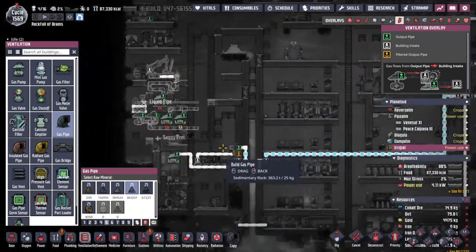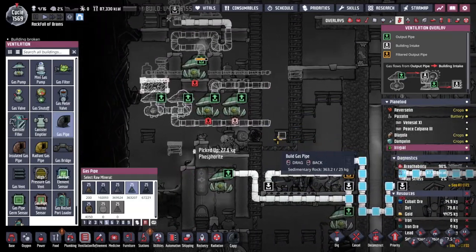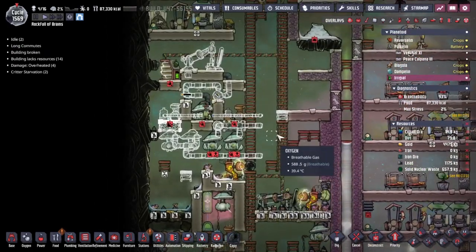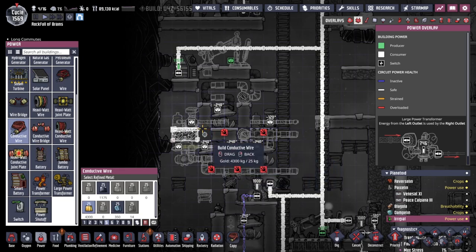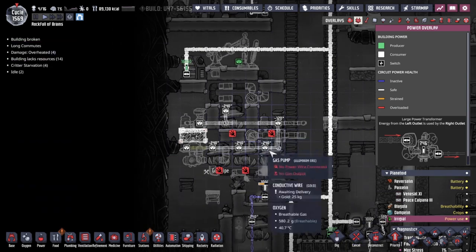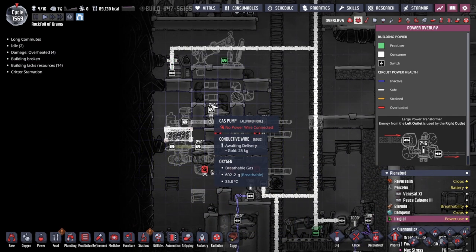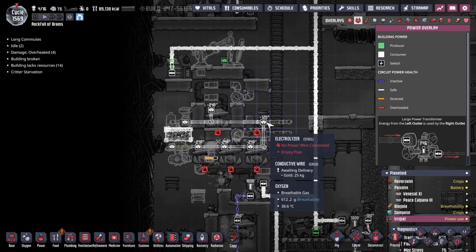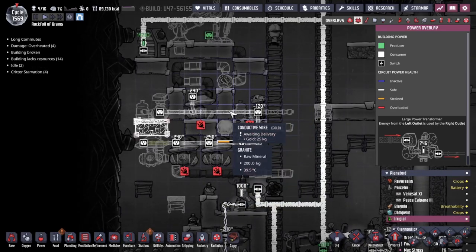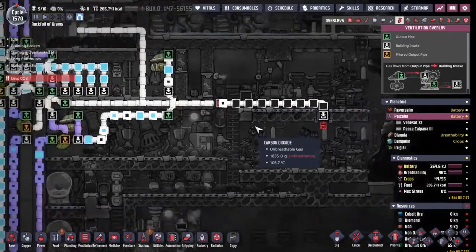We're going to have two separate oxygen lines coming out of here — one will probably join onto this line, and the other one, maybe we'll just wire them together because we don't need that much oxygen here, but it's nice to have a backup. I believe we can power all of this off of one conductive line — I don't think we're going to have any overcharge problems. Adding it together: two, four, six, eight, ten — that's about a thousand watts plus another couple on the side. That's only half, maybe three quarters of the rating of the wire. That's very good.